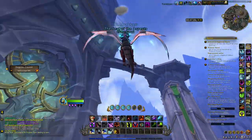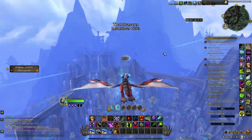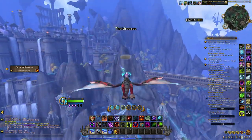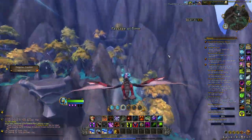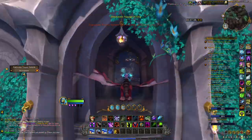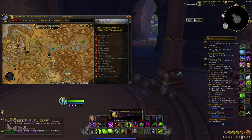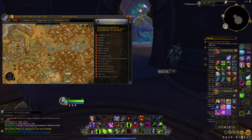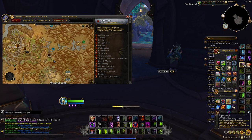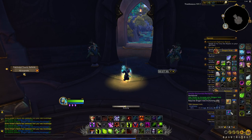After that, I recommend having your Hearthstone set to Valdrakken — just use your Hearthstone and then make your way to the Tyr's Hold area of Thaldraszus. On top of or inside this building you will find the last treasure: the Fractured Titanic Spear. At this point you should have all the different treasures from this route.